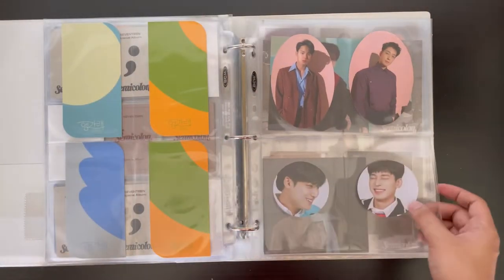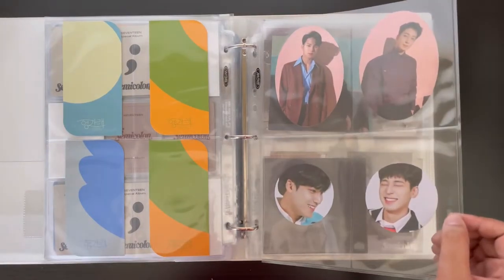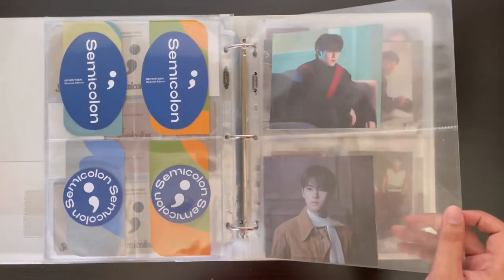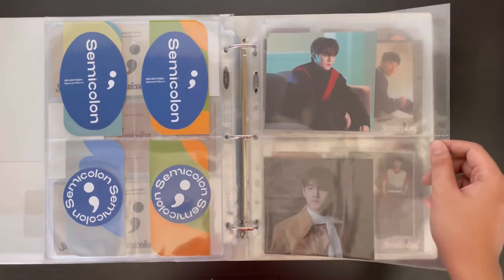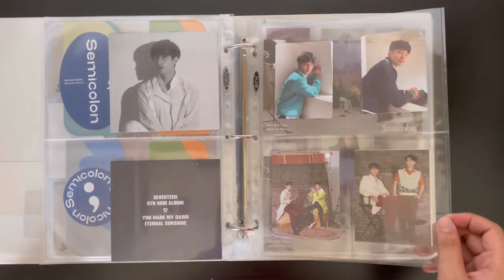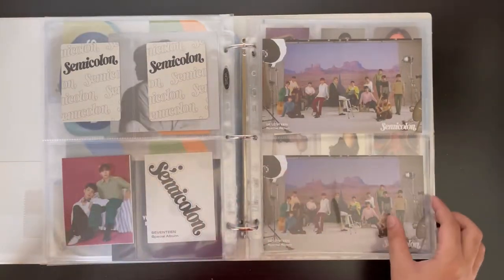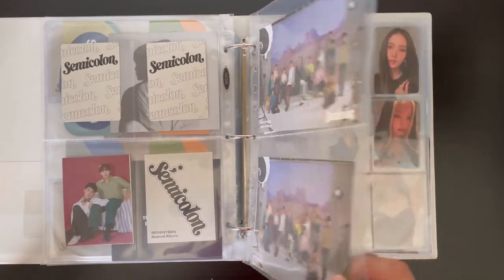These are the other inclusions for Semicolon — they gave me the complete set. These are the placeholders from You Made My Dawn for Mingyu that came with the album, and then the mini cards and unit cards for Semicolon. There are also mini poster slash postcards that I put here since I had nowhere else to put them.